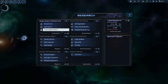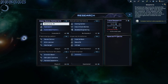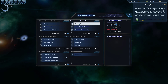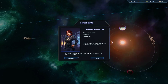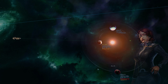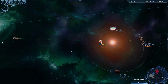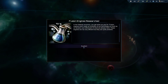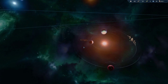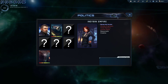We have another science upgrade — we can spend that on the Imperial Bank, which is good and will take some pressure off us financially. We'll reject the leader offer. Oh shoot, we missed the science guy — Bill Nye the science guy, basically — that makes me sad. But wait — science university at Earth? Hell yes please!